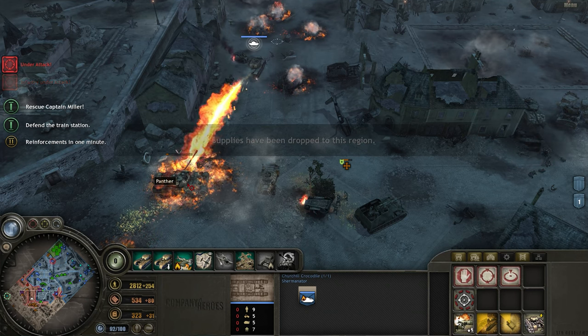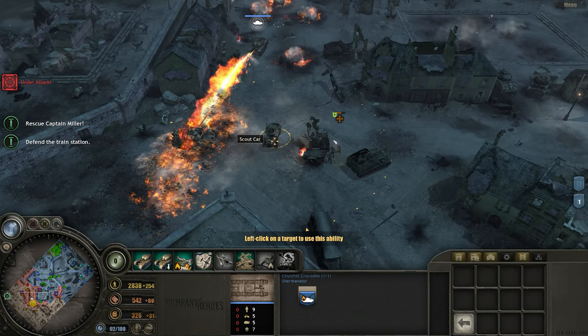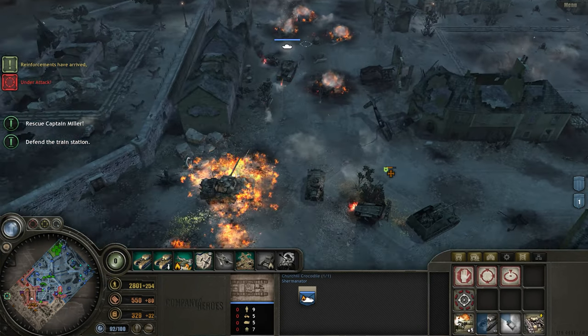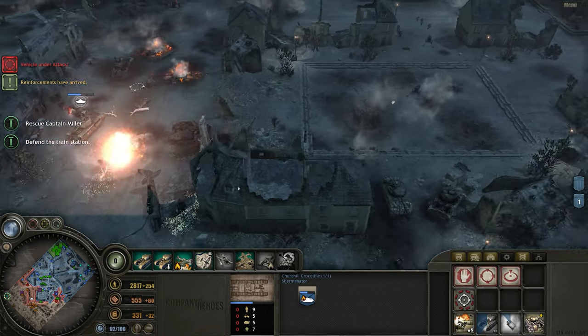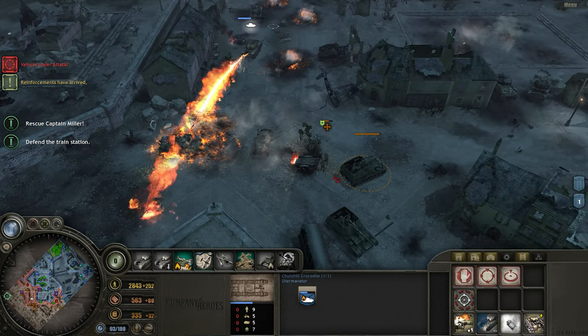Come on — shoot it, please. Come on. What a meme. I don't want reinforcements. This Panther cannot kill this. Oh, we can't. I shouldn't have said anything. Oh, black comes down — that's good.